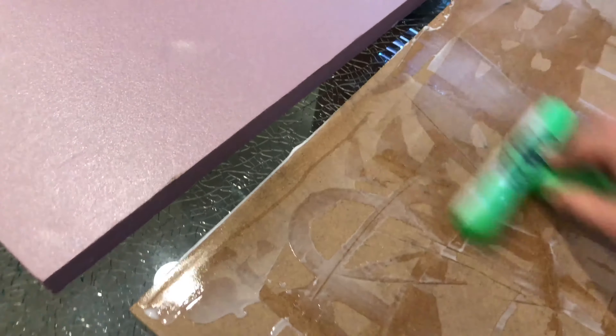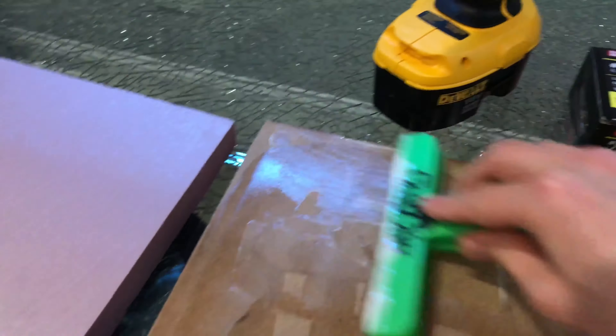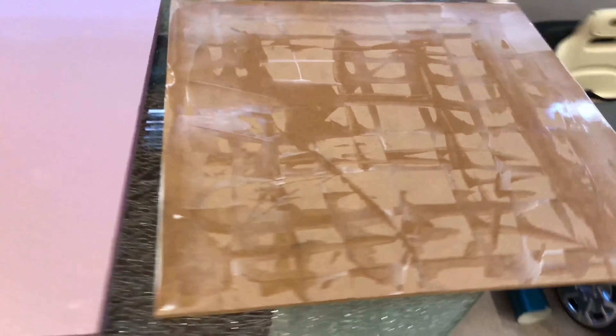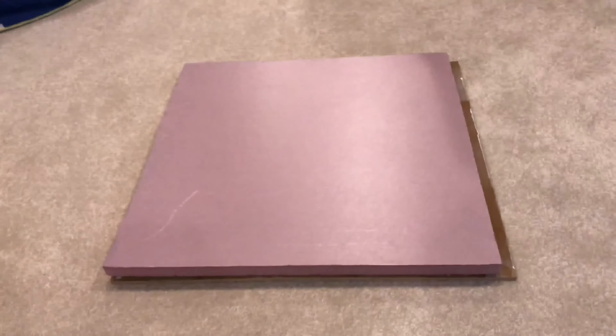We've added Elmer's glue to our corners and we're just going to flatten it out and try to get really good but thin coverage over the board. You don't want it too thick because your piece of styrofoam might slide around. We are going to be adding some screws to help prevent that. You don't have to be too precise because we are going to be putting an edge on the board, so if a little bit of glue or paint gets over the edge we are going to be covering it up anyway.